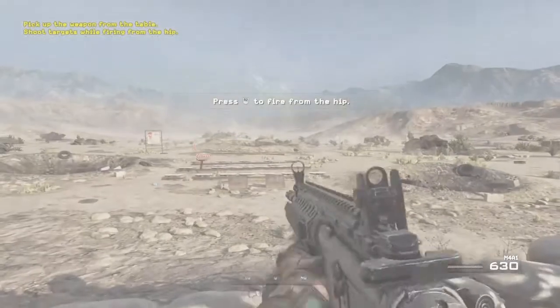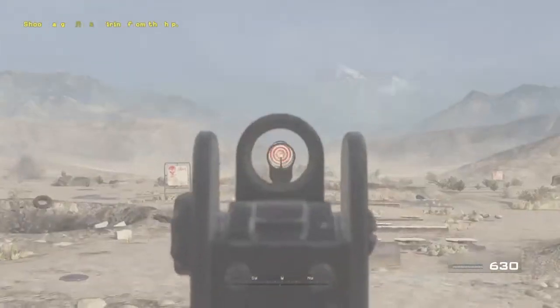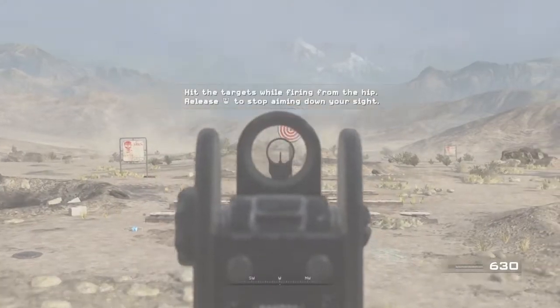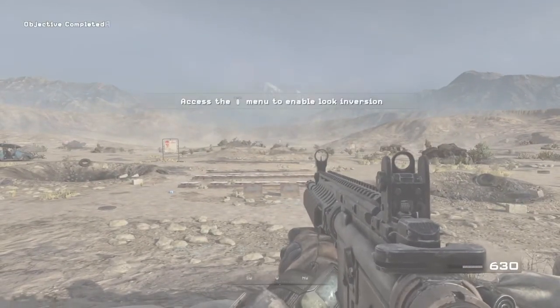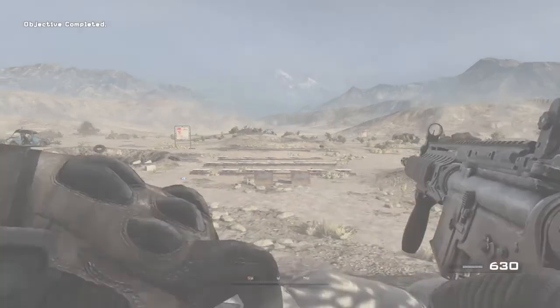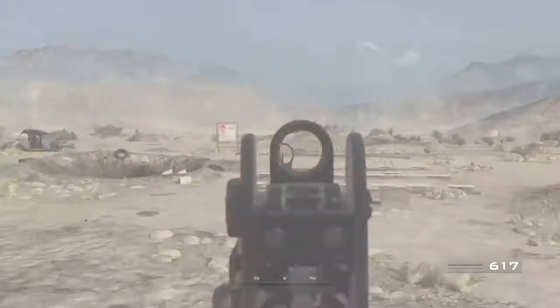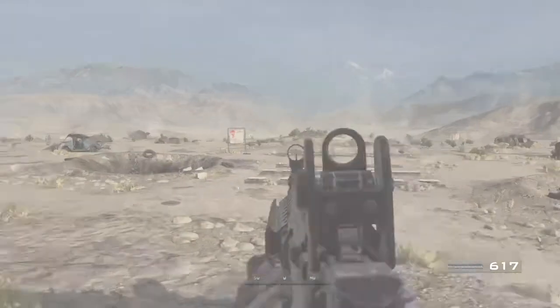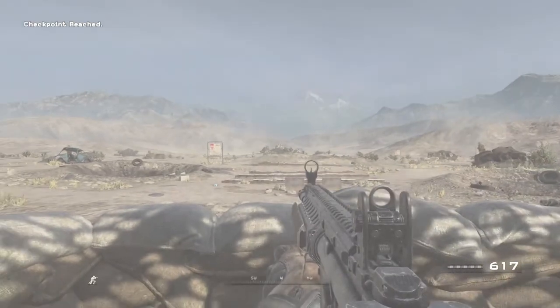Turn around and fire at the targets. Don't aim down the sights yet — I'm trying to make a point, just fire from here. See what I mean? He's spraying bullets all over the range. You've got to pick your targets by aiming deliberately down your sights from a stable stance. Show our friends here how it's done — fire from the hip first, then aim down your sights at the target.